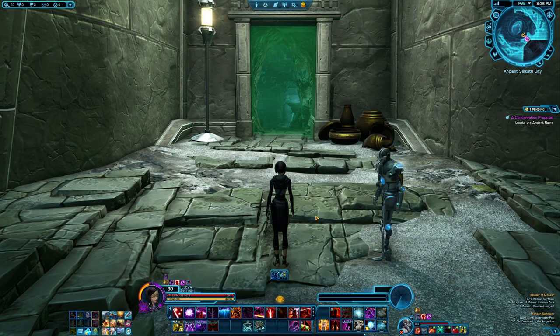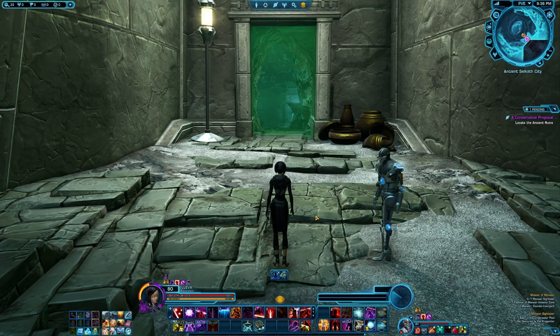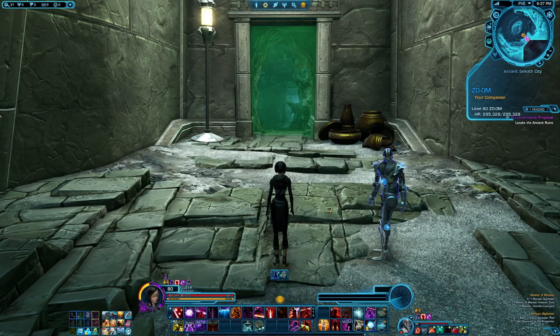The next part of the achievement is to swim in the underworld pool. This is the part where you need to continue on with the critical path of the story on Manaan because it is inside the story instance, the ancient progenitor temple. So you gotta run in, do what you gotta do, and we'll take a little dip in a moment.